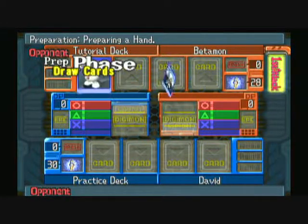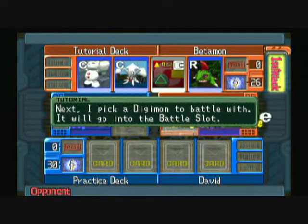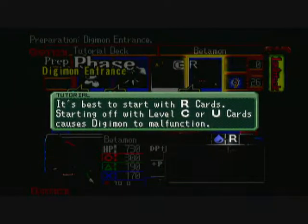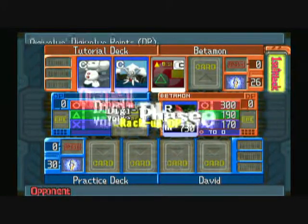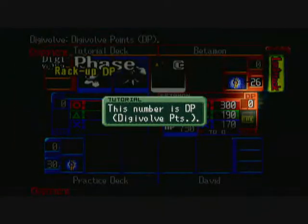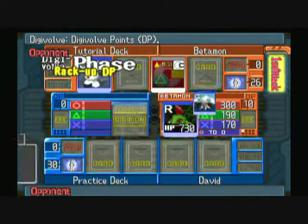If you guys know how to fix this audio problem, please let me know. Anyway, back to the game. It's best to start off with cards that have the letter R on the top left corner of the card — that's a rookie level Digimon. Because if you start off with a champion or ultimate level Digimon first, you'll have lower stats. So it's best to start off with a rookie level.